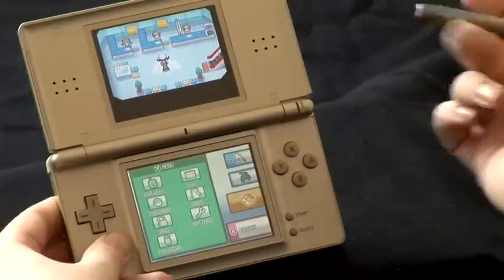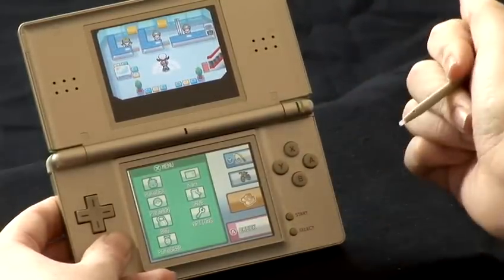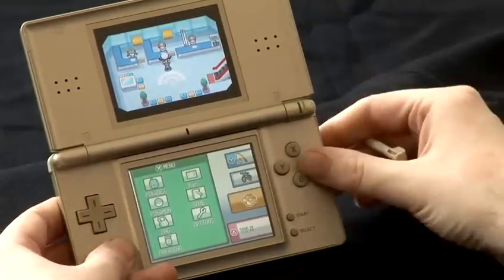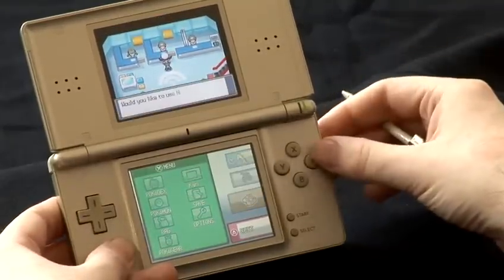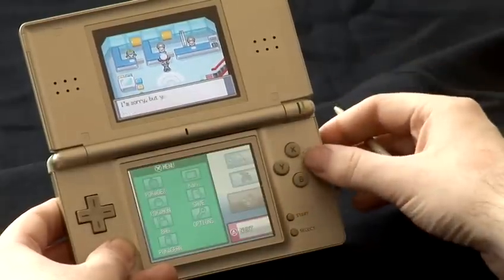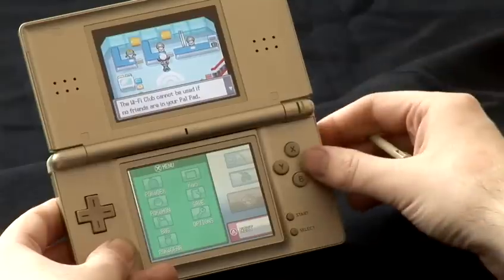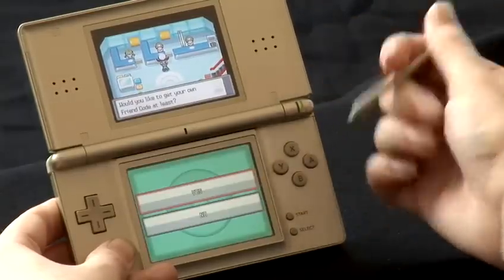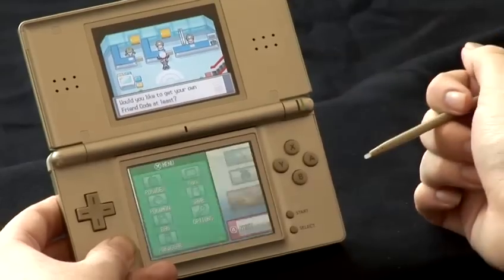I've got my Pal Pad here but I haven't got any friends registered and I haven't got my friend code. So I'm going to go up to the lady in the middle and ask her to join the Wi-Fi club. She tells me I've got no friends registered, but if I want to I can connect to the Wi-Fi and get my friend code. So I select yes.